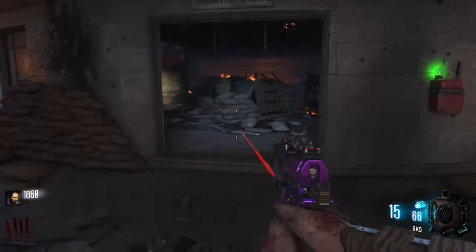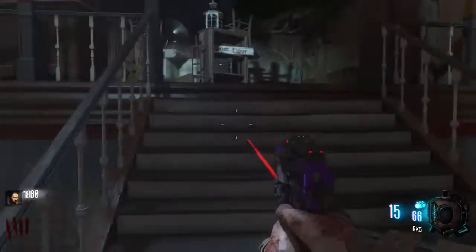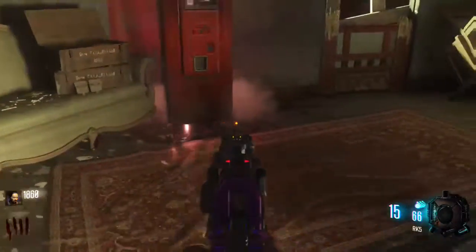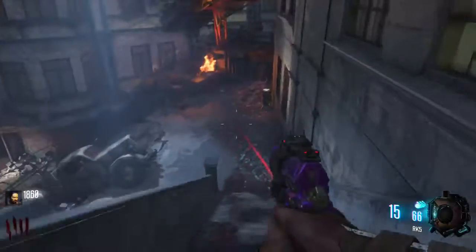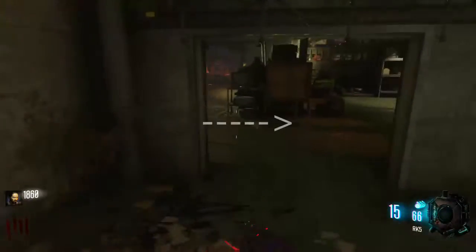The first spot you have is Juggernog, which is up the stairs and through the first door to the right. And there's Juggernog.